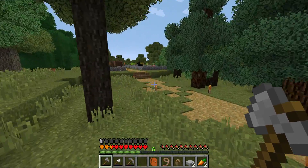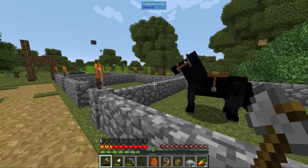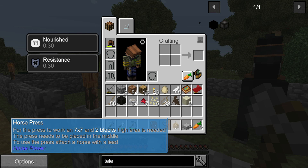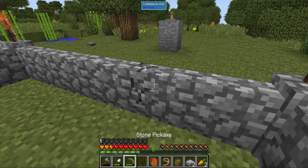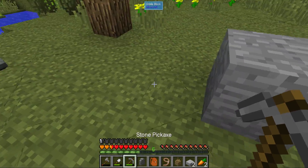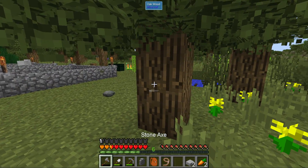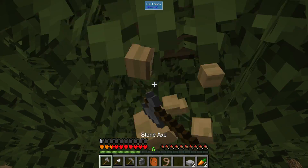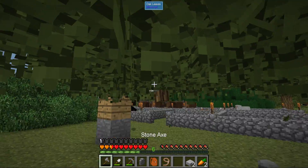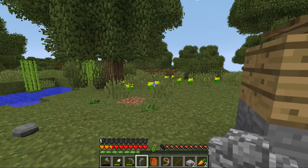Finally home — that journey back took a long time because I went the wrong way. The first thing we need to do is set up our horse press. A seven by seven, two blocks high area is needed, and the press should be placed in the middle. The old grindstone lead despawned, so the horse disappeared, which is not a good time.